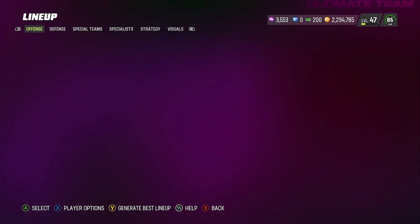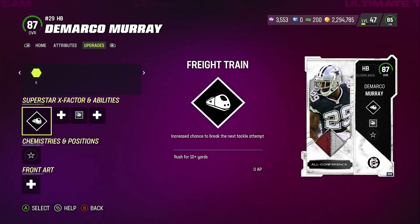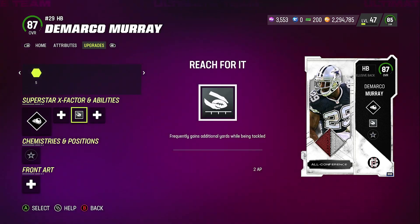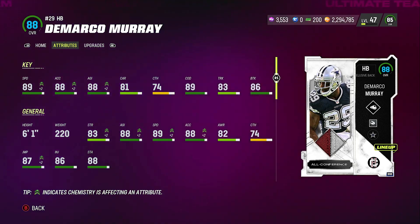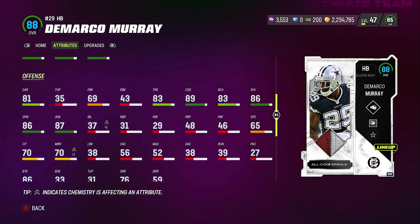Then we got DeMarco Murray — pretty lit. What I like about him is the whole time I had him he only fumbled once. He's steadily breaking tackles like insane without Freight Train even activated. This card is glitchy. I got Freight Train on him as well as Reach For It, which makes him that much more insane. He goes up to 89 speed, 88 acceleration, 80 agility, 81 carry, 74 catching, 89 change of direction, 83 trucking, 89 break tackle, 87 jumping, 87 juke, and 86 spin.